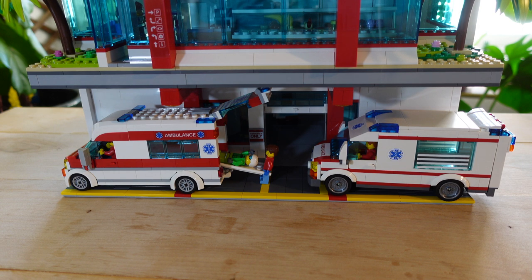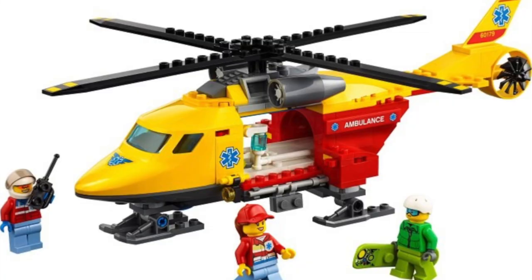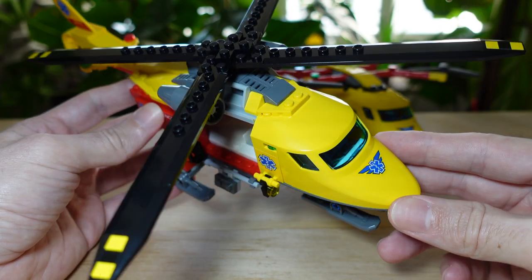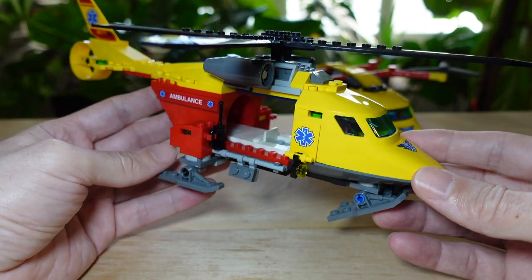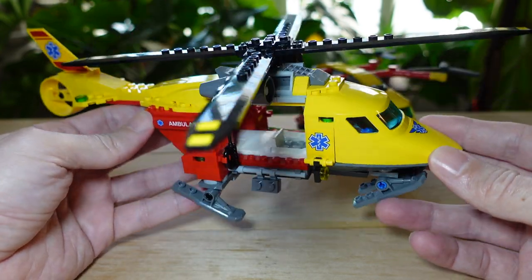Those are my two ambulances for Paradisa City Hospital right there in the ambulance bay — one of them is dropping off an emergency patient. Who's ready to talk about the eVTOL medevac? Here is also from 2018, set number 60179.